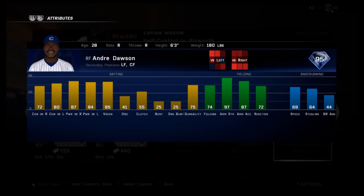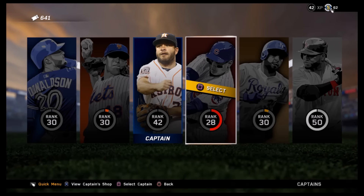On to the Anthony Rizzo captain, we have Andre Dawson: 97 fielding, strength speaks for itself on power — he has 87 and 84 — 85 vision, pretty good. Then 72 and 80 contact. You guys will notice these captains aren't as beastly as the others, like Teddy and Albert Pujols, but it's still cool.